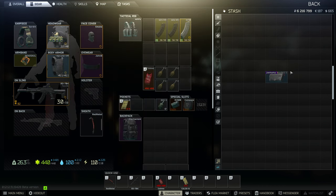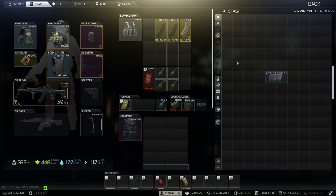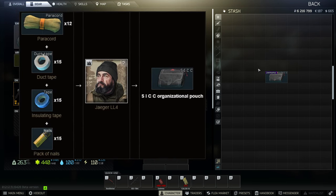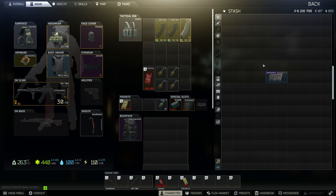The Sick organizational pouch, aka the Sick case, provides 25 slots while taking up only two slots. For me personally, this is the next step after getting the documents case. You can hold the pro kill medallion, currency, dog tags, score rings, GP coins, keys and key cards, bitcoins, flash drives, and Veritas guitar picks. You can obtain Sick cases through a level 4 barter from Jaeger for 12 paracords, 15 duct tapes, 15 insulating tapes, and 15 packs of nails. I highly recommend going for at least one Sick case when you have the chance.